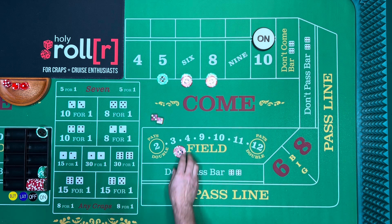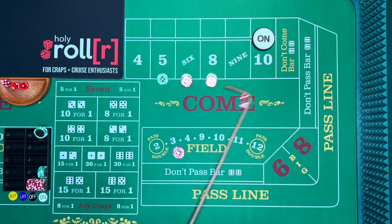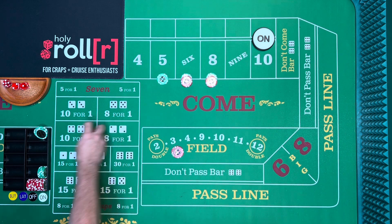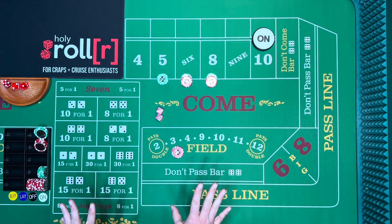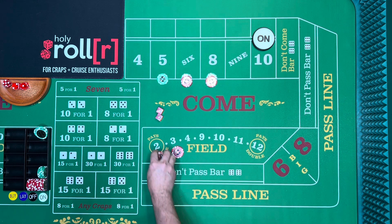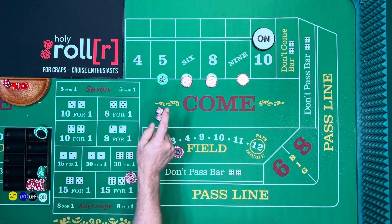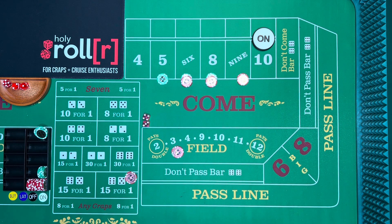Next roll, it's a five — same thing, wins on the five, and we rack a quarter. Another five — field loses, five wins again. Then a two — double in the bubble, so the field pays double. Now the way I play the Iron Cross: on five, six, and eight I collect the field, spread, and build. If I get a two I'd probably do a horn high yo and get a nine.